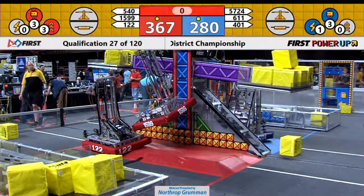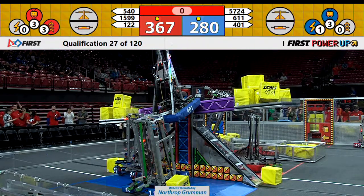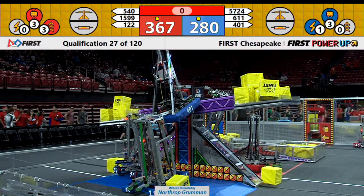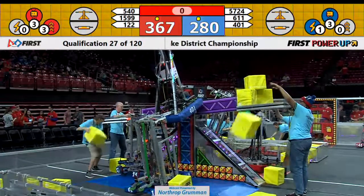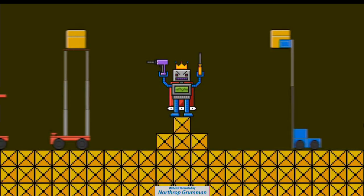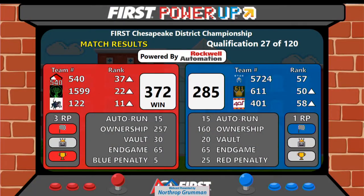Interesting strategy there. 401 Copperhead Robotics climbed up really, really high, and 611 tried to hang on to the back of the 401 robot. Unfortunately, they were unable to complete that climb. 1599 for the Red Alliance — they got a climb. 401 got a climb. 611 still down. Red Alliance wins, 372 to 285. Both alliances got one ranking point from the AutoQuest at the very beginning of the match.